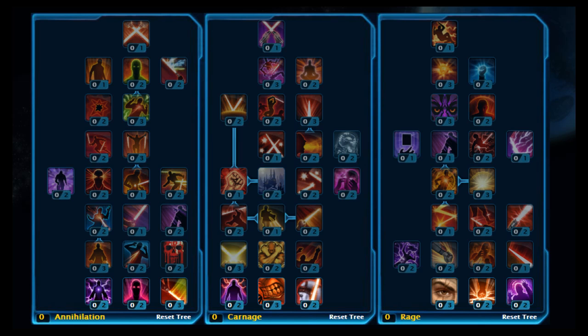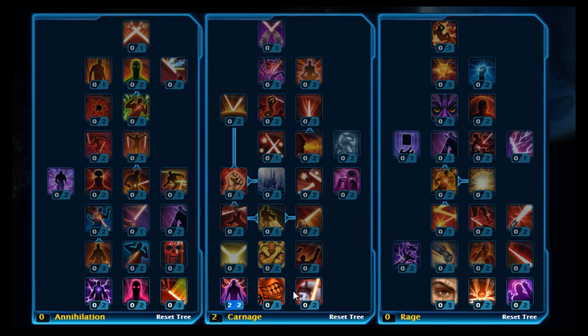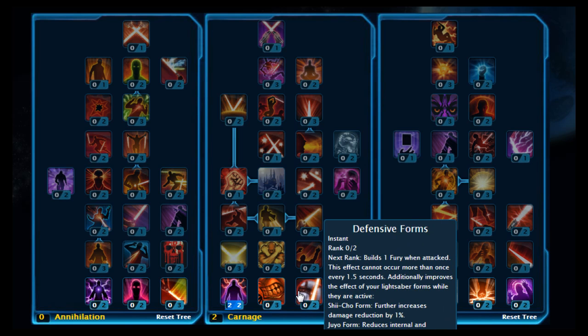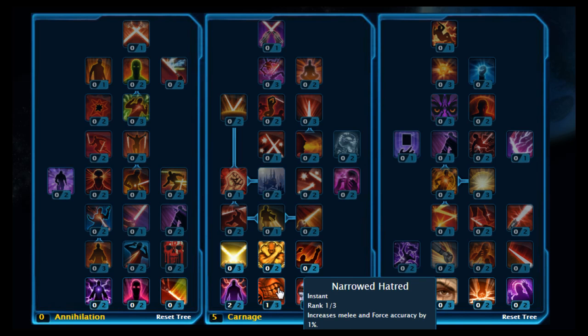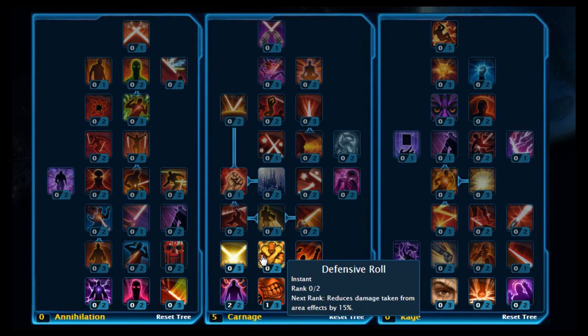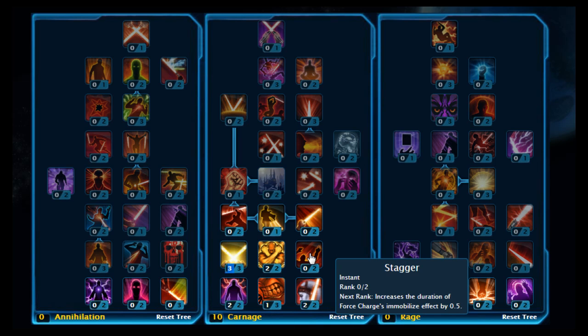What you want to do - it's actually a Carnage build. You want to start off and stick two points on Cloak of Carnage and two points on Defensive Forms, and then put one point on Narrowed Hatred. Move up and put two on Defensive Roll, three on Dual World Mastery, and just put one out of the two on Stagger.